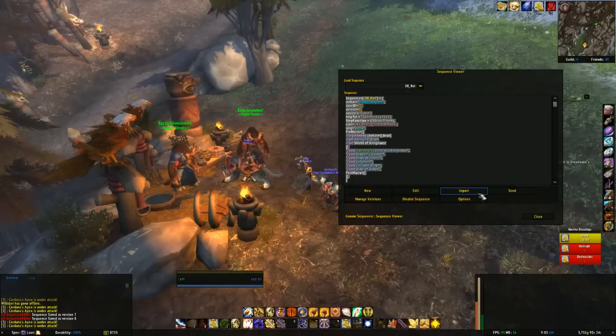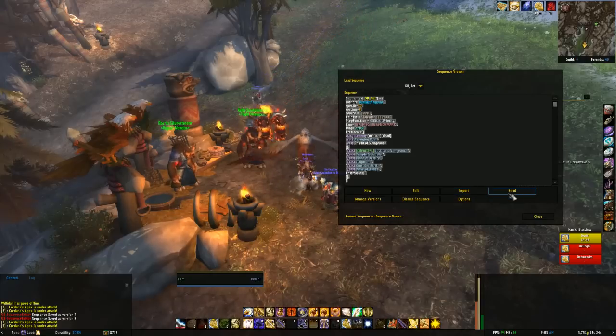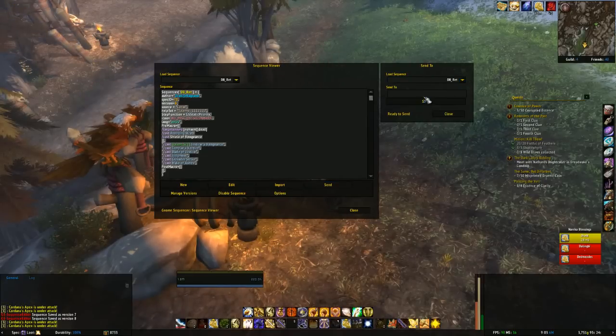Here's Import: if you're doing a copy-and-paste and you've got a macro from the website, you can literally come in here, paste the macro into this field, hit Import, and it'll load in. Send is a new function — Send basically lets you choose a macro from the list and send it to anybody you can whisper who also has GSE. So if you're in LFR and someone says 'great macro, can I have a copy?' and they're running GSE, you type their character name and press Send.